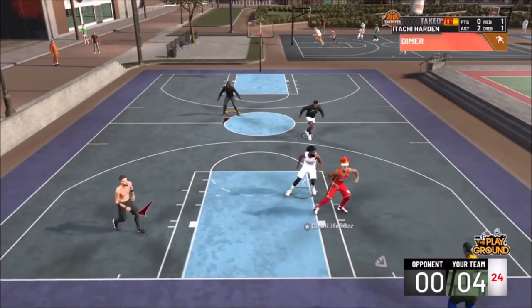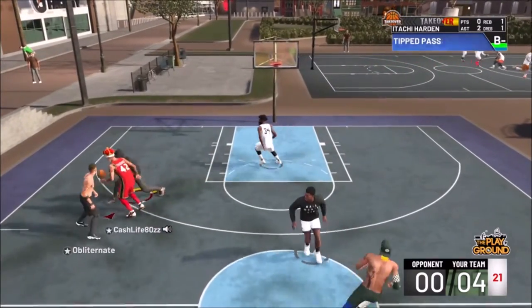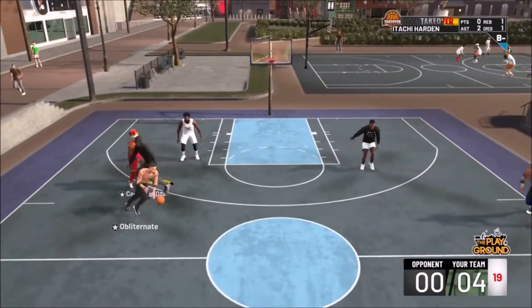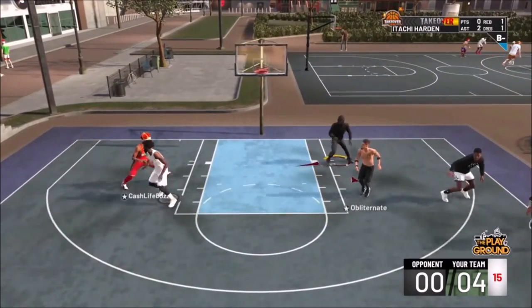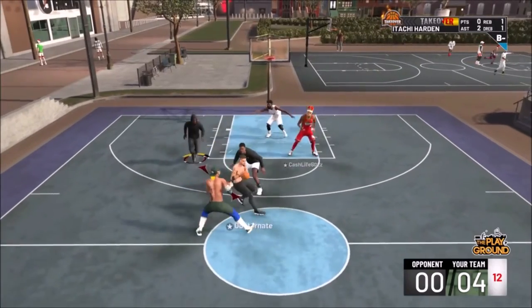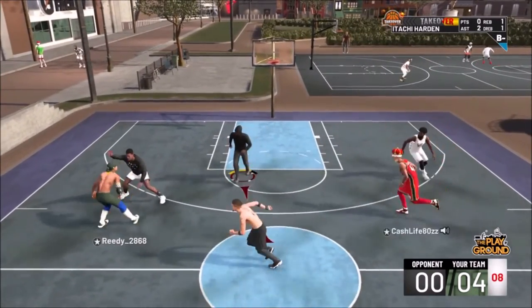Once you're at that point where you have a 10-point lead or you're down by 10 in the third quarter — doesn't matter if it's the fourth — you want to save and quit. Then go to your application save data management and upload those first three files, which should be your MyCareer player files, to the cloud or a USB drive.